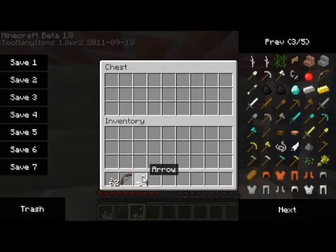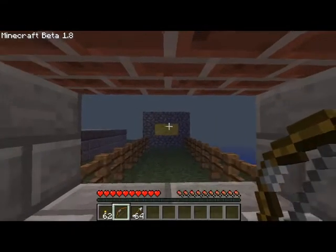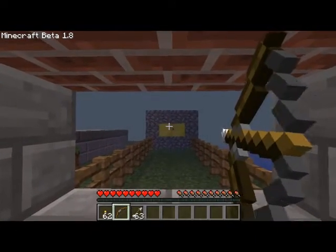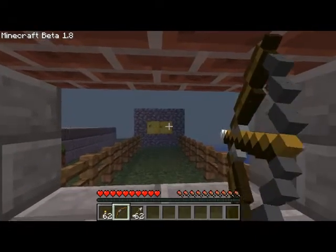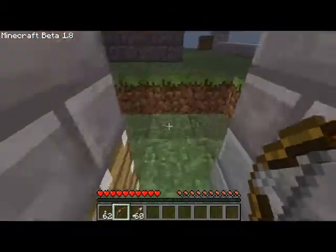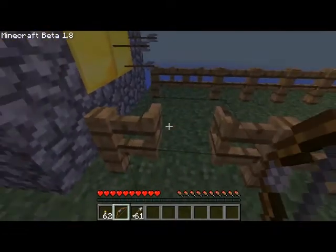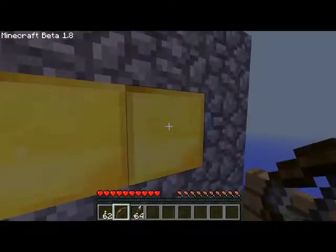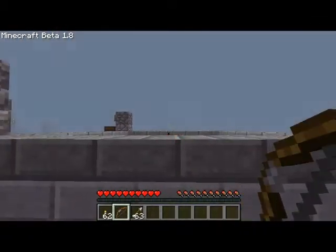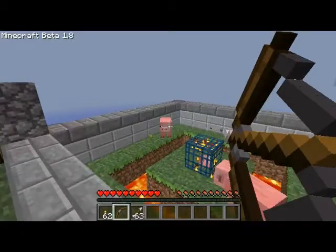I take a bow and some arrows. Before, you could just keep pressing right-click and the arrows would go flying, but now you actually have to pull back the bow and aim and shoot. When you have the bow pulled back completely, you get a crit, but when you don't, you won't. Crits are also new — they inflict higher damage. Also new: fence gates! You need only one arrow to kill wildlife. Pretty funny.